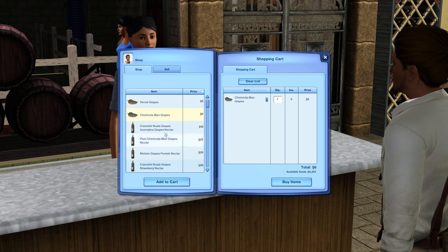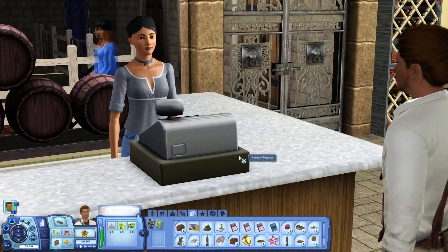We just need one more of those grapes. There's a bunch of nectar here but I want to make our own. A nectar rack, another nectar rack. This isn't as expensive as I thought it was, but we're still not going to have a lot of money. So should we get the fancy one or should we get the cheap one? I don't know if it really matters. We're going to get a cheap one for now - that's 2000 simoleons.